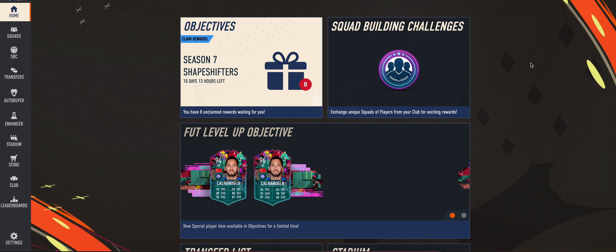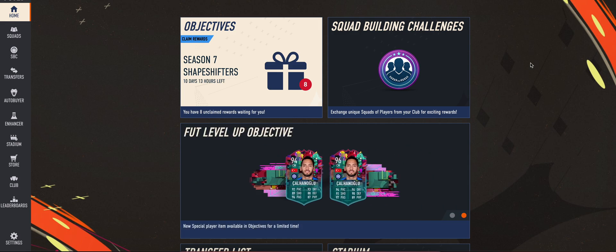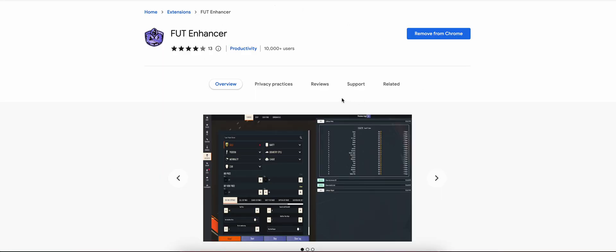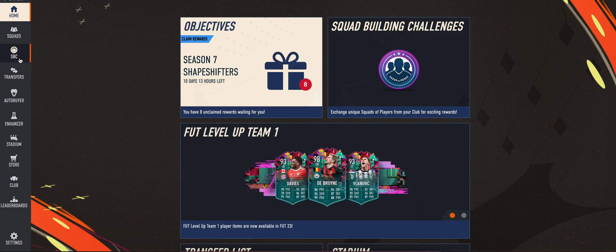In today's video I will walk you through one of the new features we added to the script for completing SBC more easily. We have added it to our Chrome extension, so if you haven't already installed it, I'll give the link in the description, or you can go to the Chrome Web Store and search for FUT Enhancer and install it.